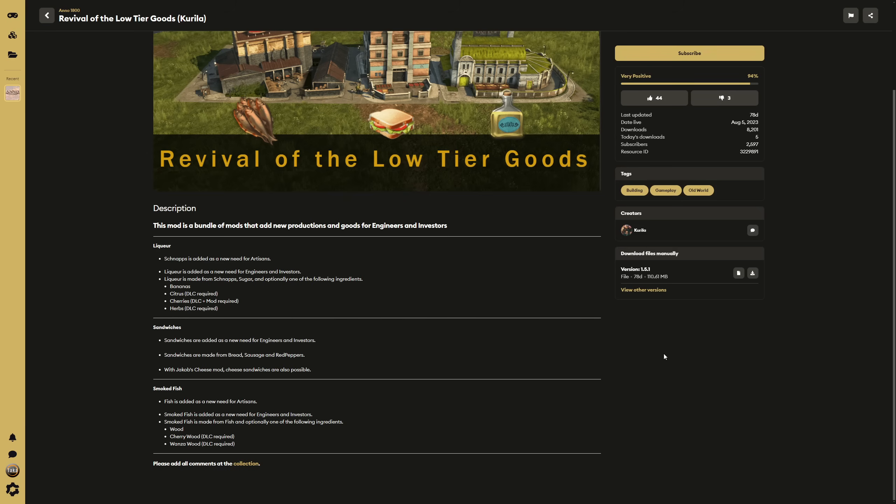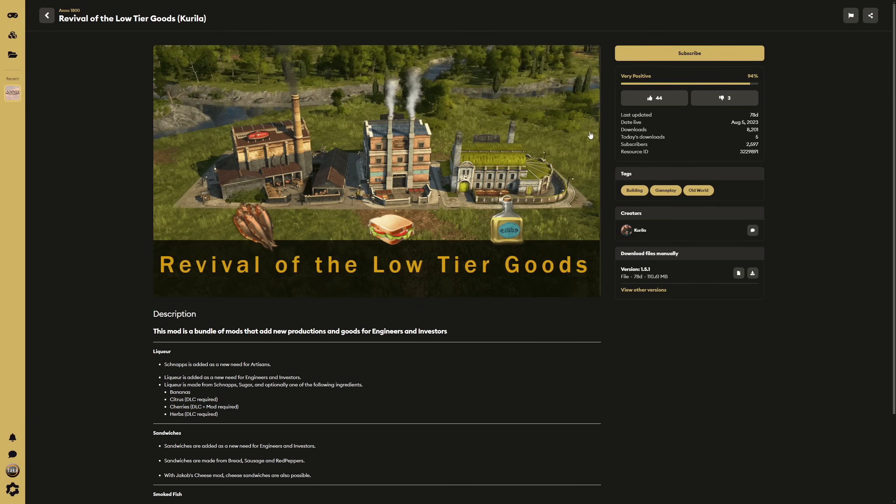It's very simple compared to Hackner's massive overhaul, but it does add more goods and new production chains. We have pictures of the new chains here — the smoked fish factory, the sandwich shop, and the liqueur factory. These are re-skins of existing buildings, but they add more productions you can supply your people with, and it's just more buildings to have.